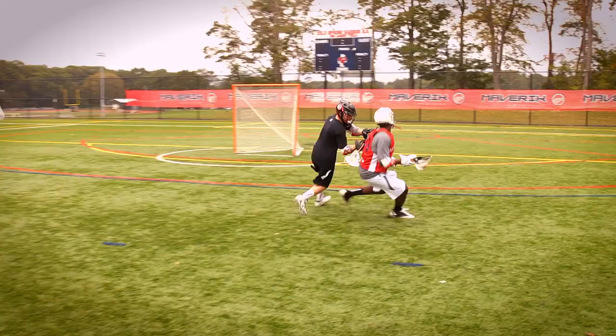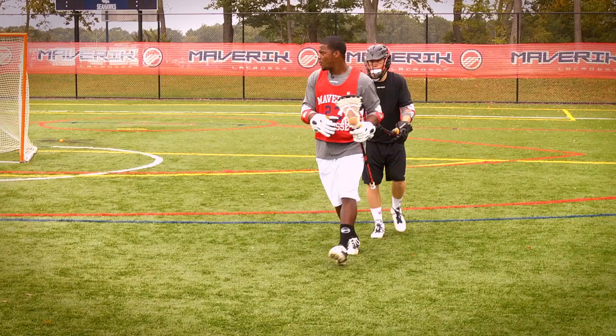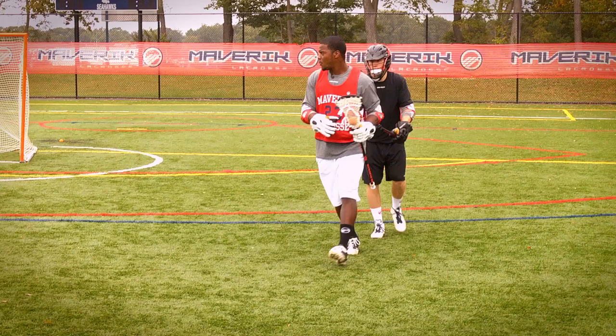As I roll, I'm bringing my stick first, and I'm stepping away from trouble. I can't just step in and shoot like this — I'm going to get stripped. So I roll away from trouble, I step away a little bit, and of course I square my shoulders towards the cage to take a shot, or if there's a slide coming, I move the ball on.